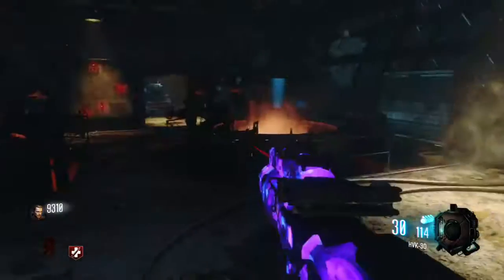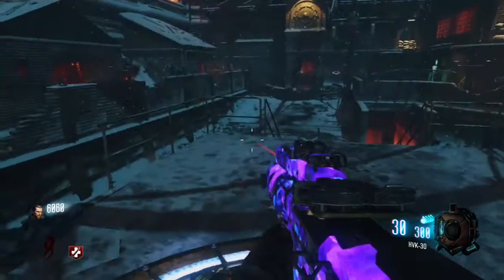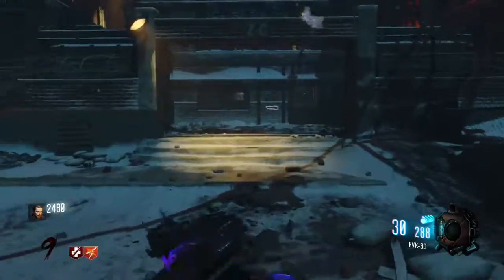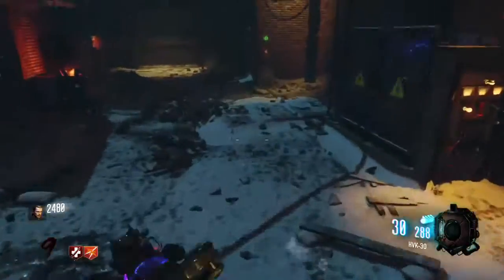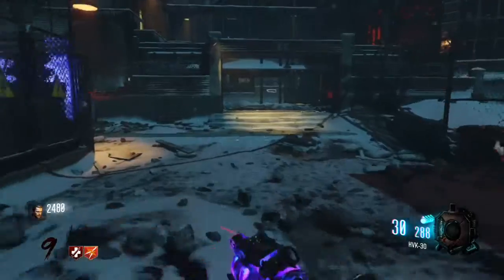After that, go around and link the teleporters. If you're watching this video I'm sure you know the basic steps, but if not, look up a quick tutorial on how to link every teleporter and get the Pack-a-Punch open on The Giant.